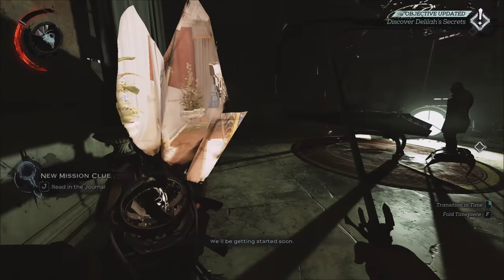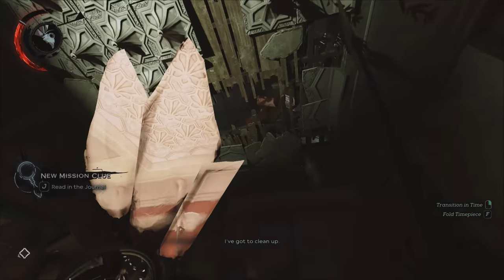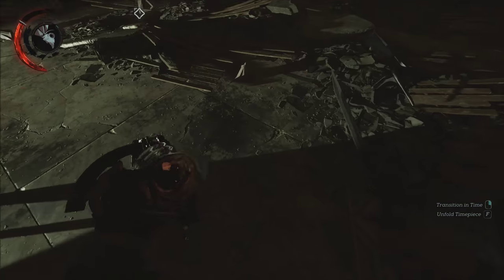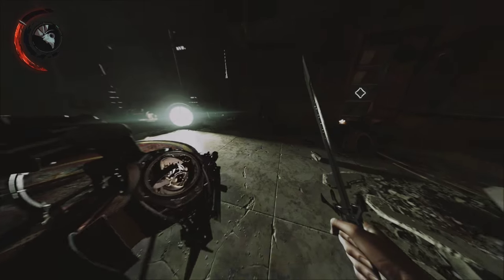Basically when you head into this mansion, go up the stairs, head to the right, and you'll drop down into this room. You can kind of see me do it in the sped up footage there at the start. And when you press F — at least on PC — the key that you typically interact with things, it'll unfold and you'll be able to see this window through time.